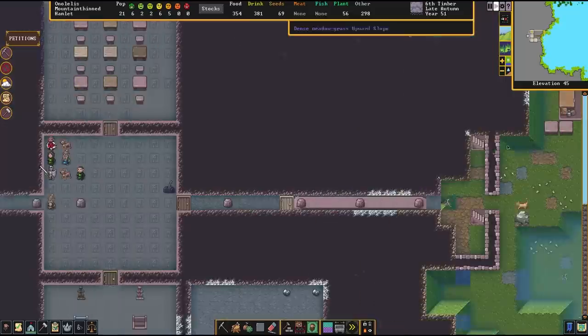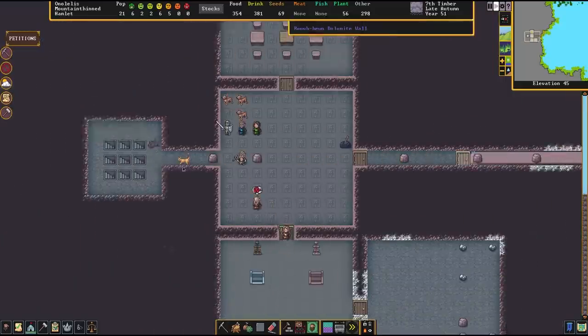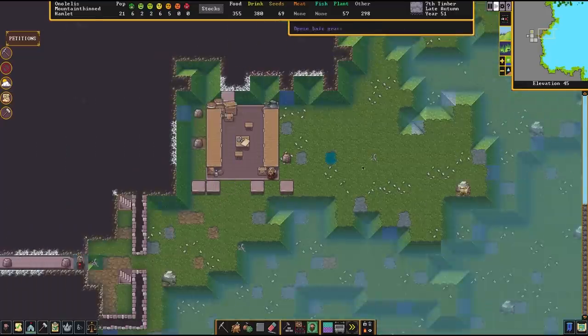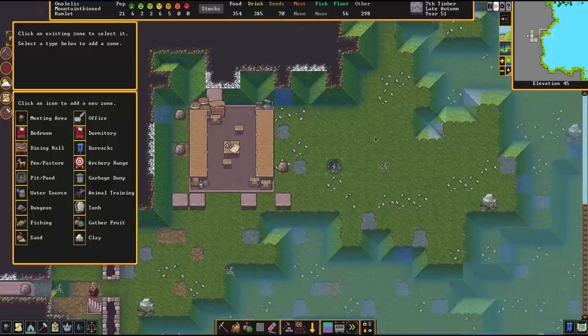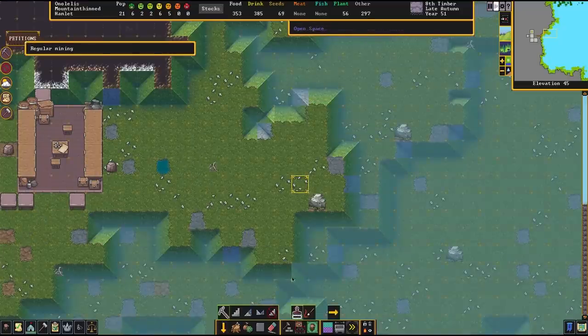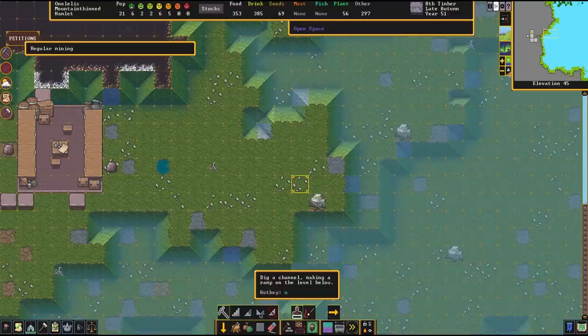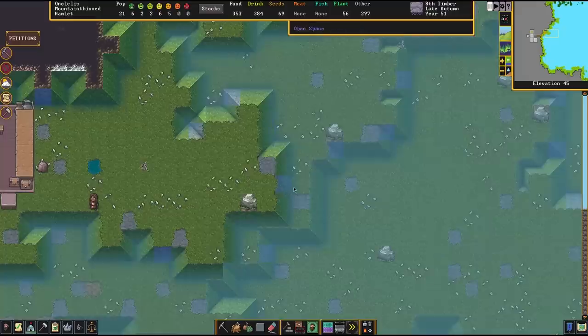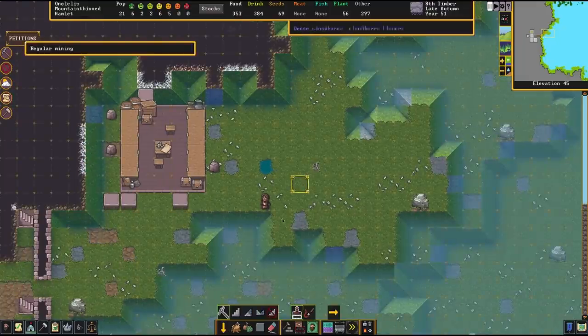I wanted to see if we could do the bucket thing, and it's fairly easy. We just went to the carpenter's workshop and started ordering a bunch of wooden buckets made. Then the dwarves got the water from the river. I had ordered a pond to be created with the zone - I had to dig out a channel. On the upper level you order one channel dug. Let's make our pond a little bit bigger just because it's quite a cool mechanic that deserves to be shown.